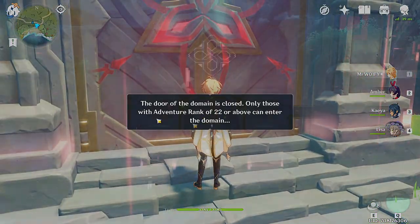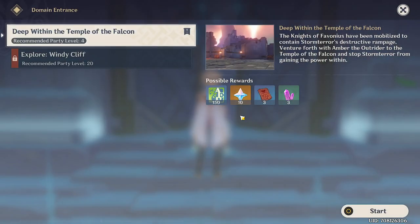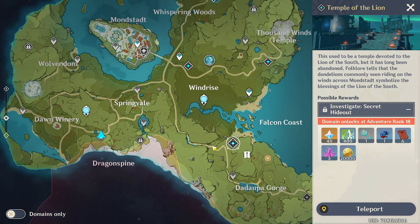Some of the lower level domains may already be available to you, but don't worry if you can't get into others. If you come across an unlocked domain but don't want to enter it initially, it's still worth opening the door and then leaving immediately. This will turn the domain into a teleport point and give you some Primogems for your trouble. You can then return there at a later date when you're good to go.